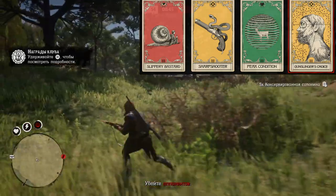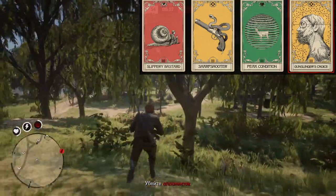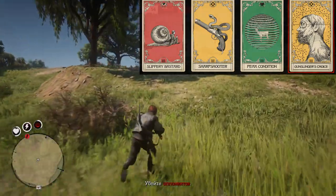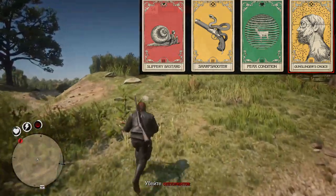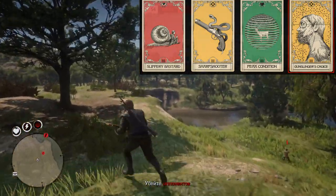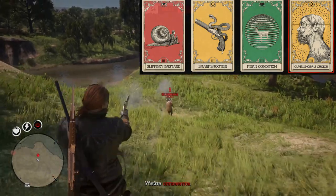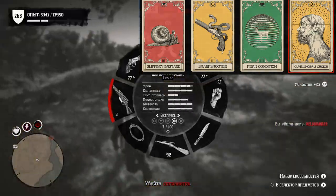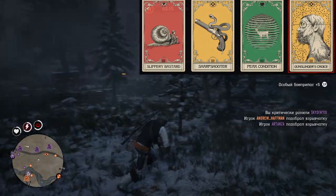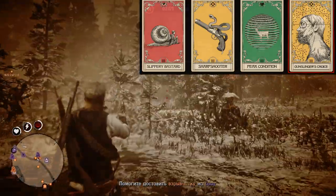Ability cards: Slippery Bastard of course — we don't want to be killed with rapid fire or a headshot with Painted Black. Second ability card is Sharpshooter, since we are using two scoped weapons. Next ability card is Peak Condition — mostly because we need the extra damage for the Carcano to kill with one shot using express ammo. Sharpshooter alone is not enough; we need two damage ability cards. Peak Condition gives us exactly enough bonus damage to make the Carcano a one-shot kill and also helps us control our stamina level. The last ability card is Gunslinger's Choice because we are using double pistols, though we still won't land shots with pistols while Slippery Bastard is active.